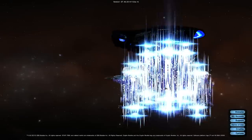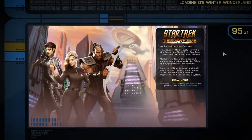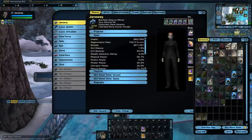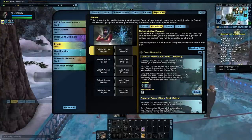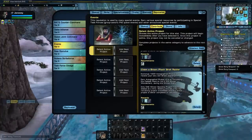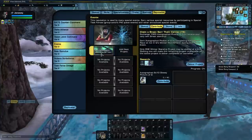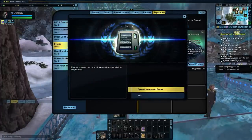The most important character that I wanted to have this ship was my science officer, so I wanted to make sure that I put the carrier on a character I didn't care as much about. It's a Breen Carrier — 40 marks, looks good.